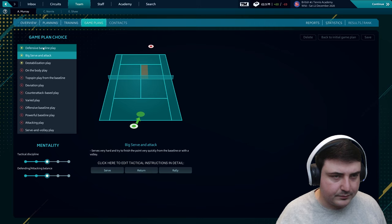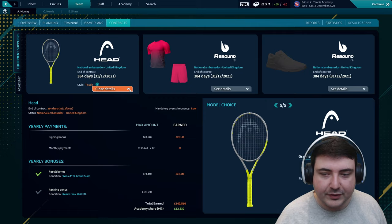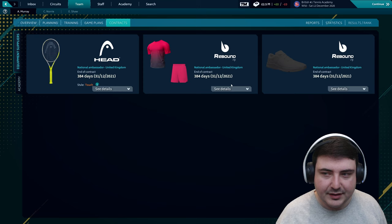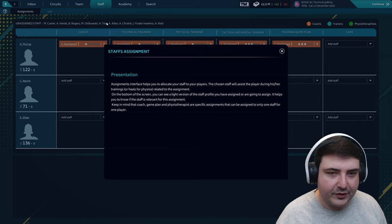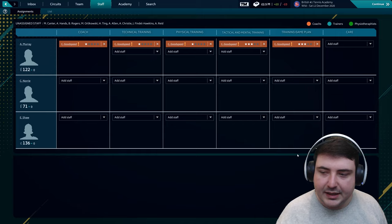We've got game plans — defensive baseline play, big serve, attack on the body play. I think just leave a lot of things as default for now. We've got contracts here — it's just so detailed, there's so much to have a look at, and this is just so impressive. We're going with Head — we've got another year on that contract. Staff assignments: this interface allows you to allocate your staff to your players; the chosen staff will assist the player during training.